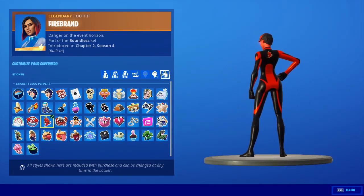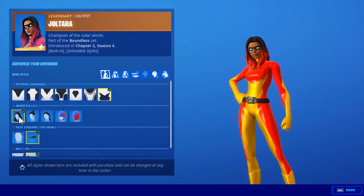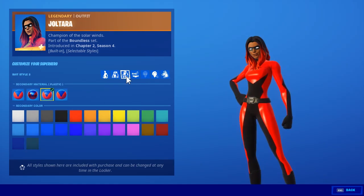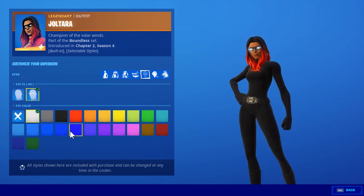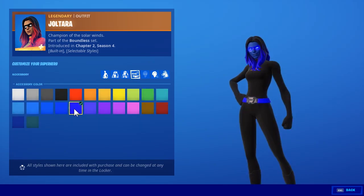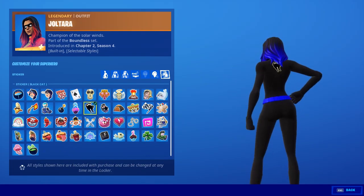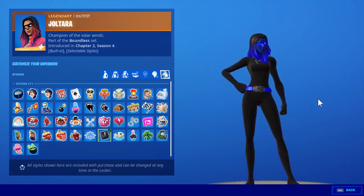Let me know in the comments if you like it. For the third style we go with Cholterra — we pick the last pattern, the first hairstyle, covering face, eye mask on, belt also on. Here we pick the last material, we pick black; here also the last material and black. For the mask we also pick black. For the eyes, the first eyes and blue. Face color also blue, hair color also blue, and belt color also blue. For the sticker, we can pick for example the cat, the bomb, or maybe the mask.